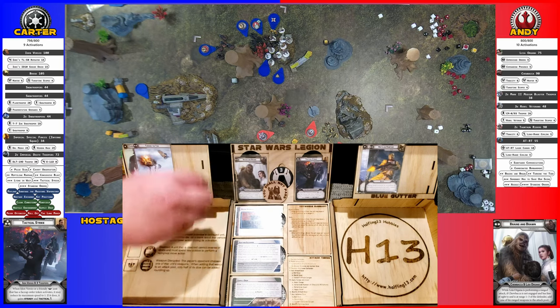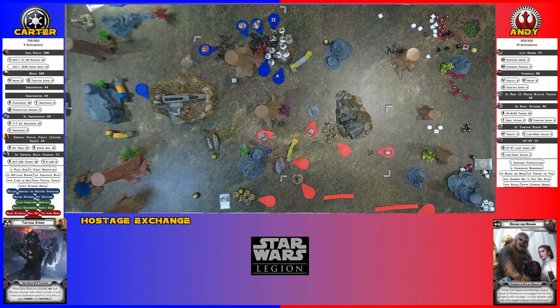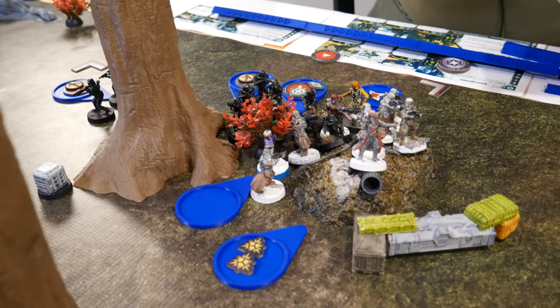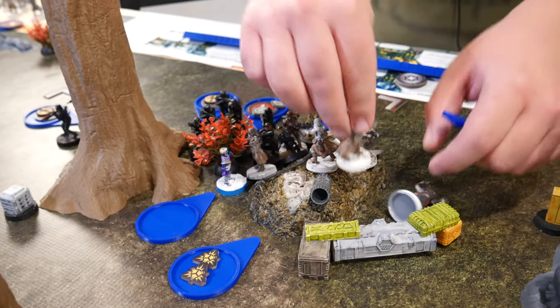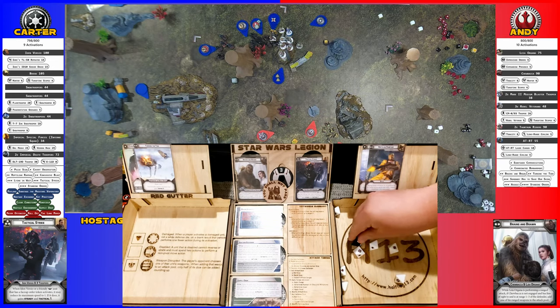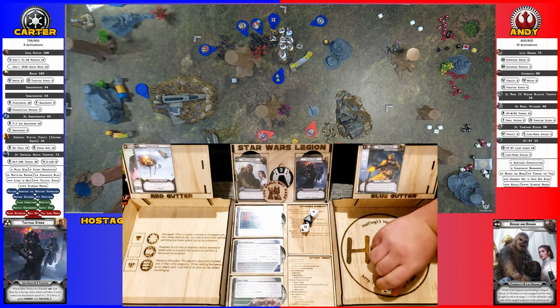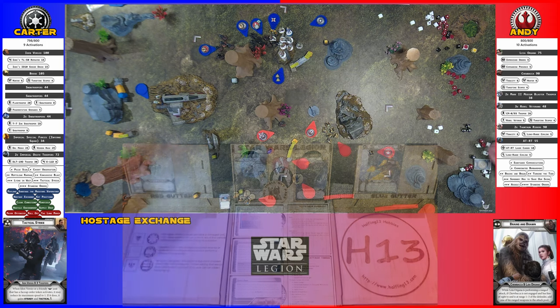The hostage unit recovers, moves this direction, and shoots at the out-of-cover Rebel troopers. Three after cover — two saves, take one wound and a suppression.